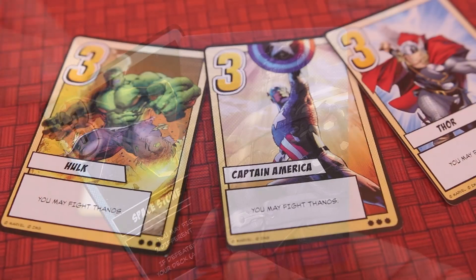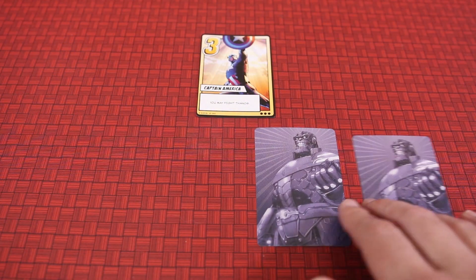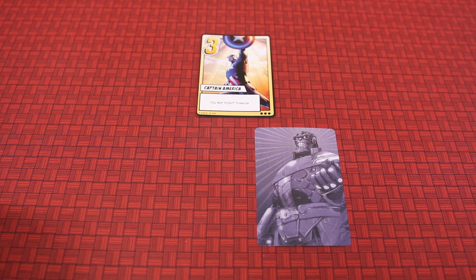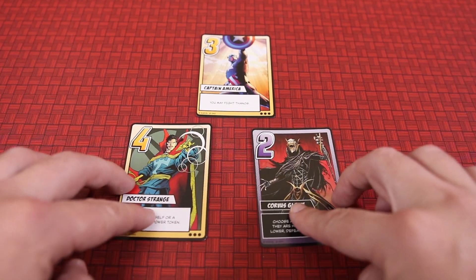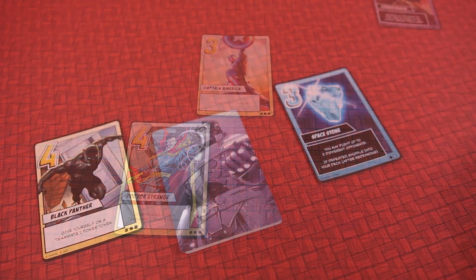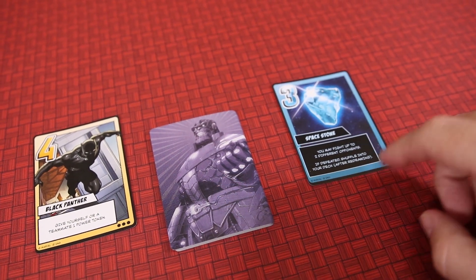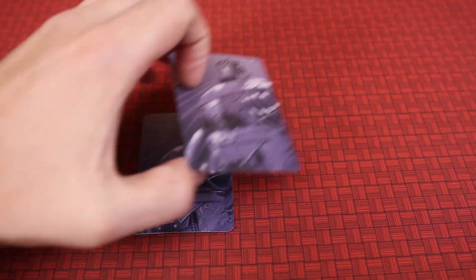Level three cards allow a hero to fight Thanos. Here, Thanos will reveal a card secretly to the player fighting them, and the hero uses the card in their hand. Whichever card is higher wins the fight, defeating the other card. The defeated player places their card face up in front of them, loses health, and then redraws cards. If an infinity stone is defeated, Thanos must first redraw cards and then shuffle that infinity stone back into their deck of cards.